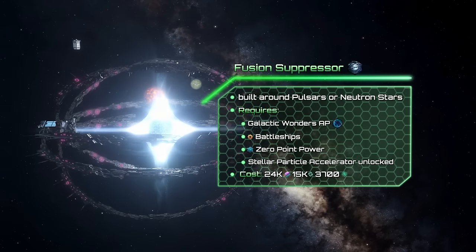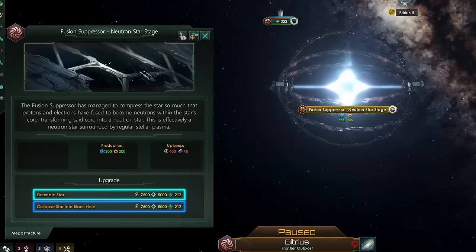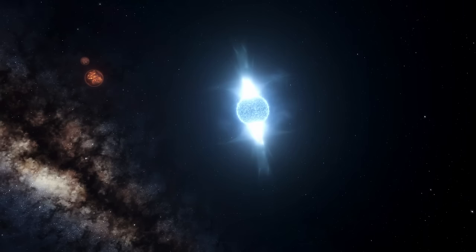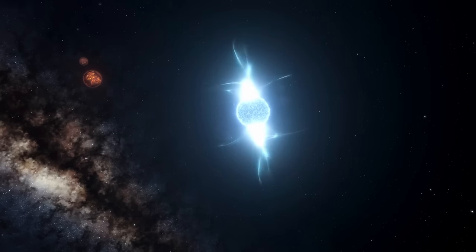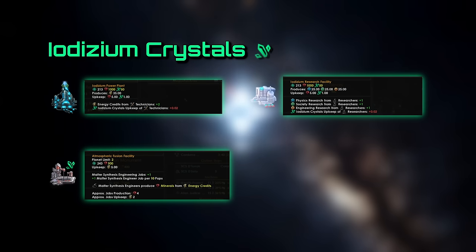The suppressor can be built around any regular star without habitable planets, for 24k alloys and 15k unity. After that there are three compression stages which transform the system's star into a neutron star. Then you may activate the suppressor and choose one of two outcomes. First you may cause a supernova, destroying all infrastructure including the suppressor. As a result, all planetary bodies will gain an Iodysium crystal deposit. These crystals can be later used for new buildings: the Iodysium Power Plant, the Iodysium Research Facility, and the Atmospheric Fusion Facility.